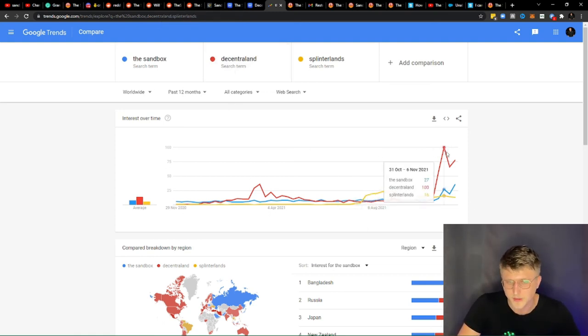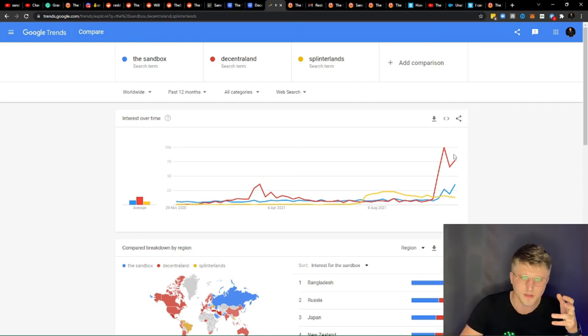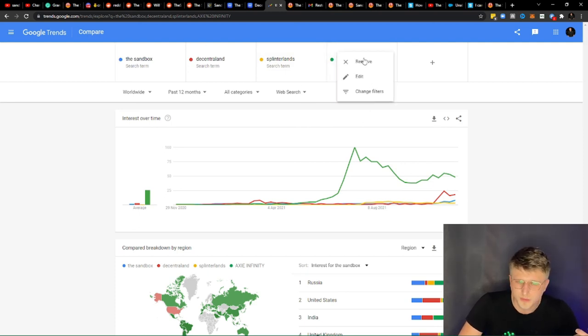Decentraland spiked and is currently leading the market with regards to the trend and the amount of searches it received. The Sandbox spiked as well. But key thing — just to give you a tangible idea of the crypto game market right now: if you take all of this and compare it to something like Axie Infinity, you'll quickly realize just how small things are on a bigger scale. Decentraland is maybe half of Axie Infinity on a good day, and then Sandbox is possibly a quarter, and Splinterlands is even lower. So there's definitely a lot of potential for growth.